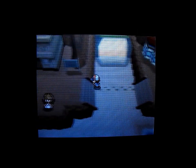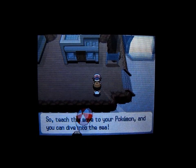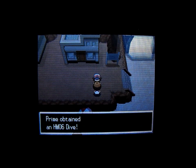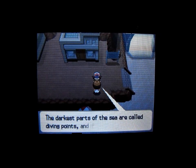So we'll just go out right here, and the first thing we're going to do is talk to the girl right here, and she'll give us HM06 Dive. You'll need to use Dive on one of your Pokemon, then you can actually explore Undella Bay.